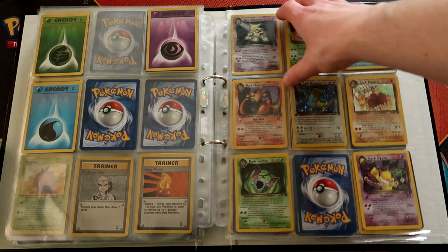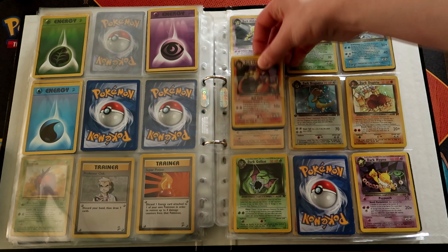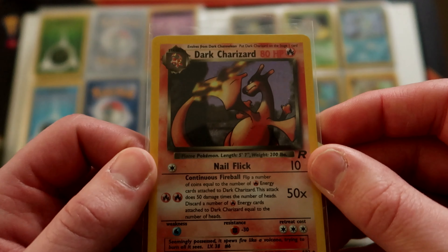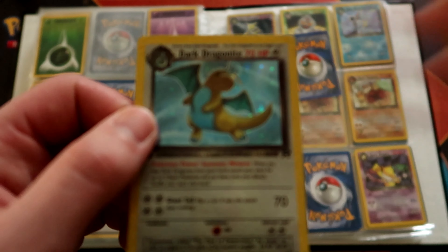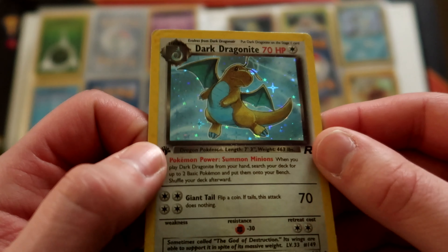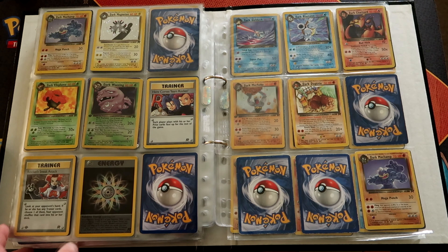Now we're on to Team Rocket, where every Pokemon has 'Dark' at the beginning of the name. We've got foil versions — first we've got Dark Charizard, which was fairly pricey — bit of foil in the corner, bit of creasing there unfortunately. This one I've had since I was a kid — in bad condition, but what a picture of Dragonite that is. First edition as well. There's the foil version of Team Rocket and some lots of foil energy, Rainbow Energy, and then rare versions without foil.